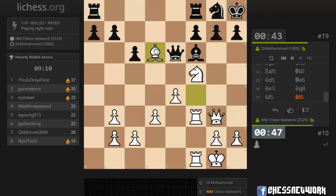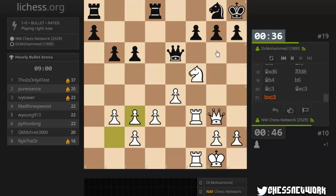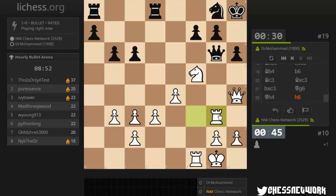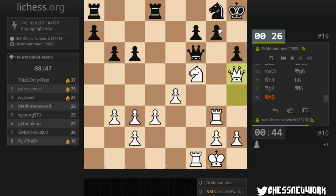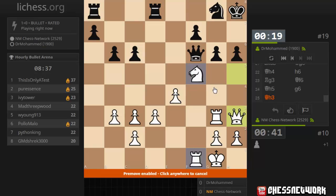Threatening mate — winning some material. I want to get rid of their bishop. Bishop takes pawn, I have c3 — threatening mate in two. No queen trade. Rook g3. Serious pressure — g2 is collapsing. No queen trade. They have a fork, don't they? Yes, they do. So much for that. I should still have some pressure against their king.